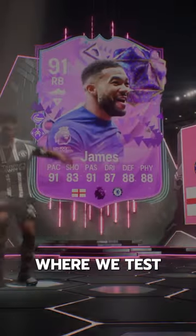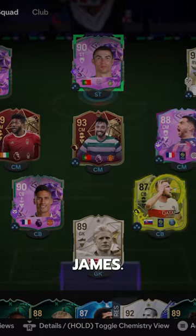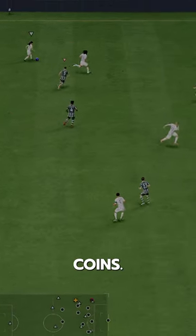Welcome to Baller or Bust, where we test FIFA cards so you don't have to. We've got FUT Birthday James, acquired via SBC for 180,000 coins.